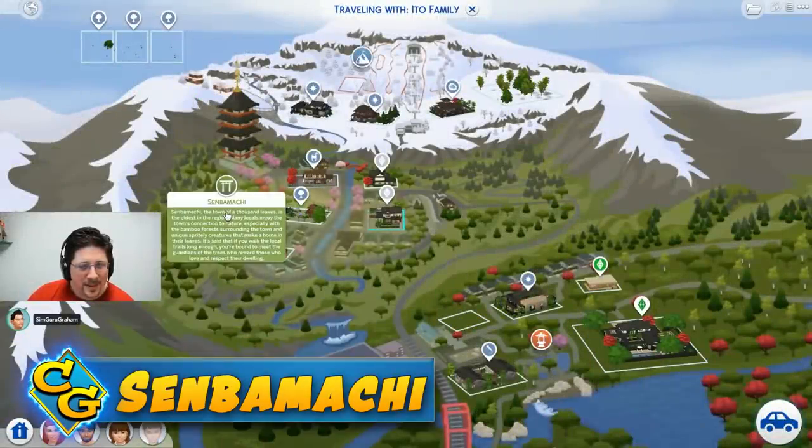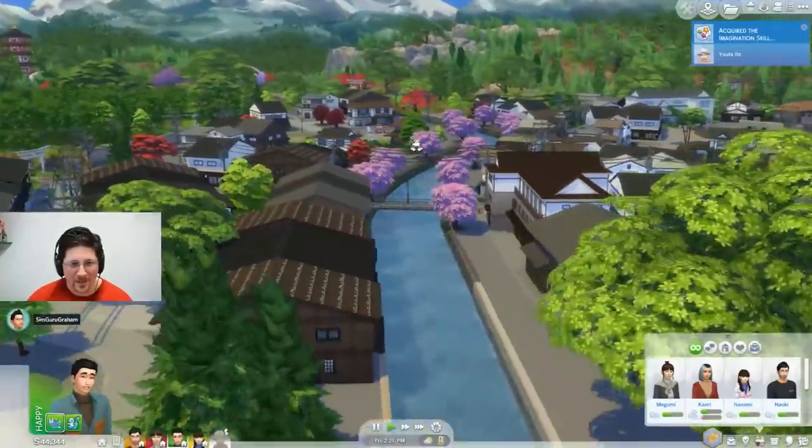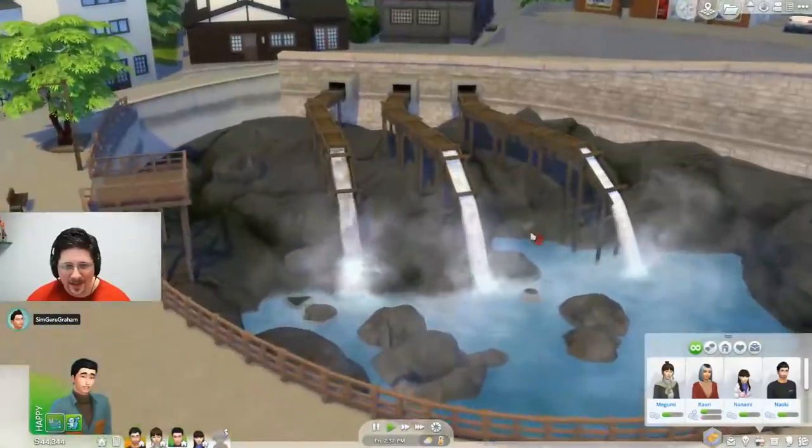We moved on to Sinbamachi, the more traditional area of town. This area is absolutely beautiful, and there's even a hot spring spillway here.